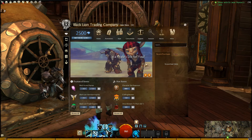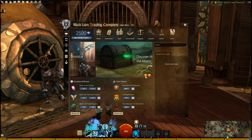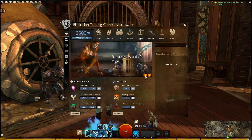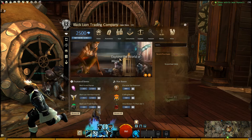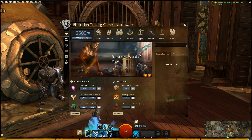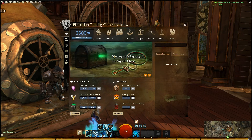So this is the home page for the gem store. You've got sort of ads here at the top. The first one is 'A Pirate's Life for You,' 'Discover the Secrets of the Mystic Chest,' 'Explore the World of Minis.' And if you click on it, it takes you to the relevant item.